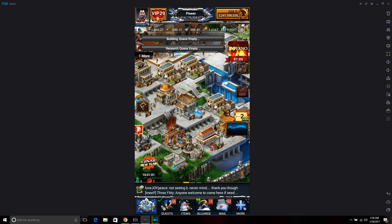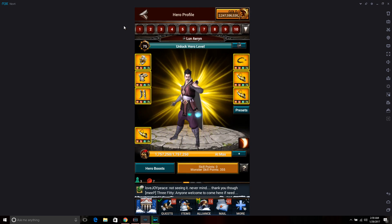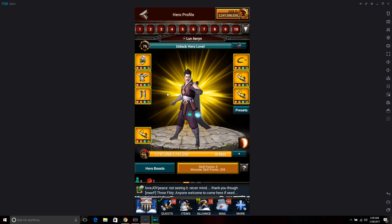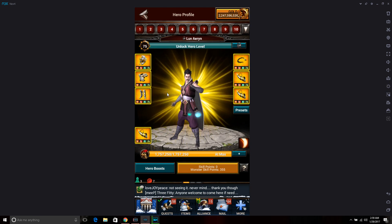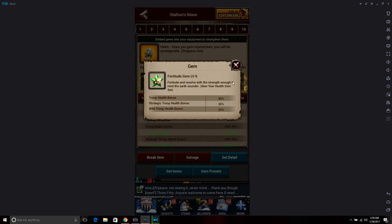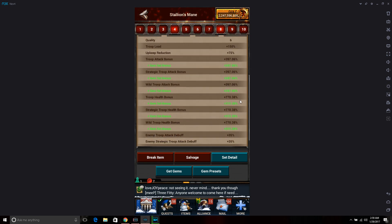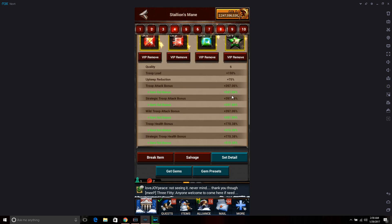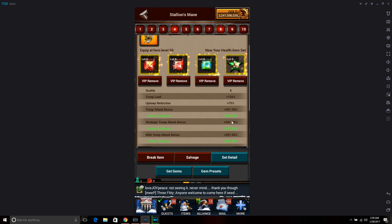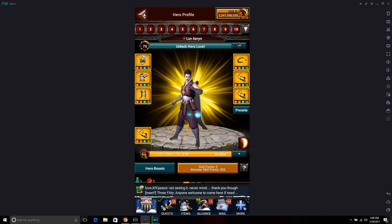Pegasus works well especially if you are super high in research. For gems, you want to use health and attack as your main things, then attack debuff and health debuff. The best gem set right now is the New Year's health gem set - it gives you a bonus to your attack and health. Frozen health is the next closest one. This is the best one to go with if you have it.